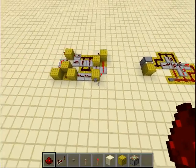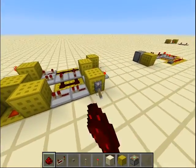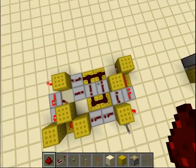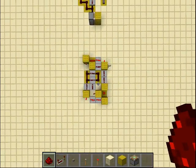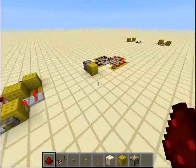Both designs use repeater locks introduced in 1.4 — that's how I built them. You don't really need a tutorial because you can just look at it; there's nothing hidden. This one as well — very simple.